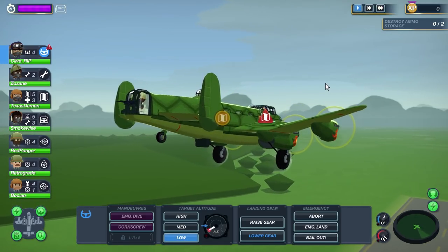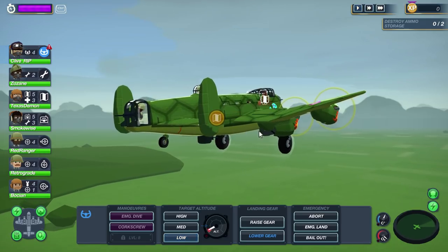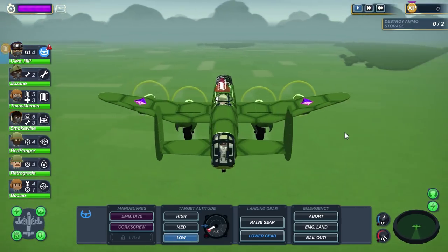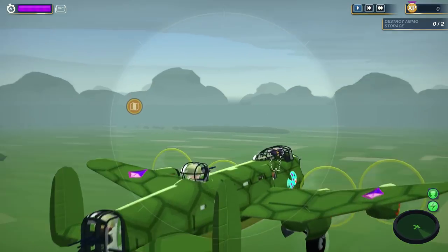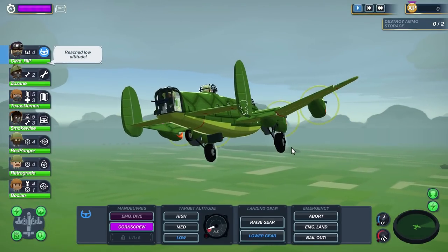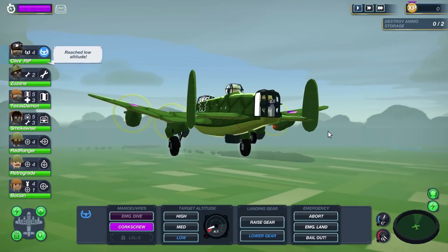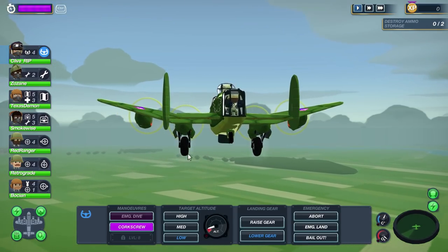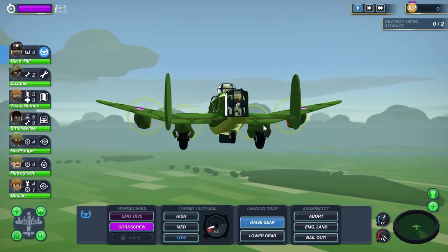This is a game that meshes arcade with simulation. The plane does not exactly fly like a simulation plane would — you're gonna have to get over the fact that it's gonna go up and down sharply and turn sharply. For example, when we take Texas Demon's new heading and start moving in that direction, we need to get to the target. Our wheels are still down, so let's raise the gear to get a little more speed.